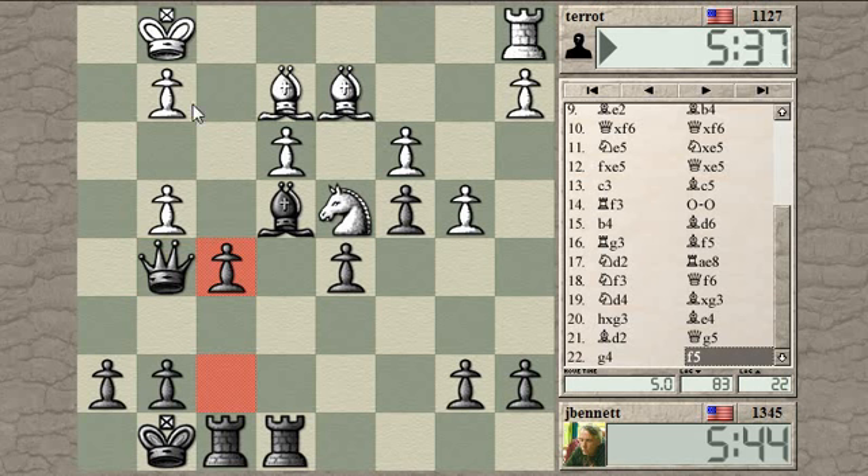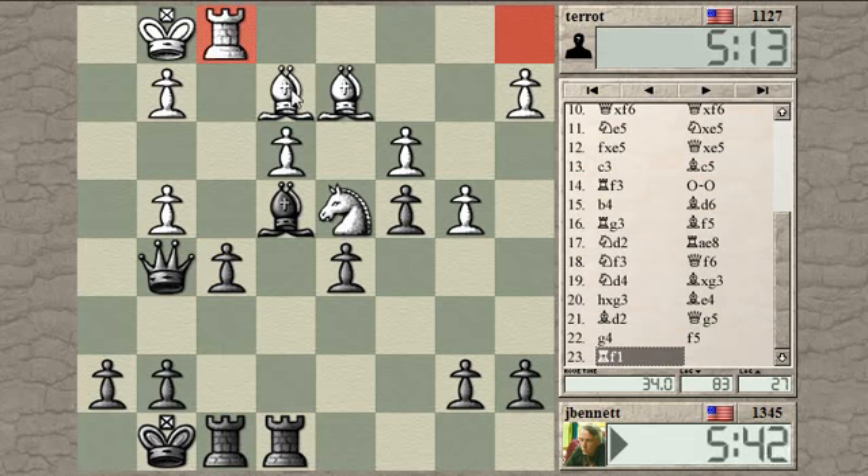He can't actually take because queen takes G2 is checkmate. It's tough to play. If you count the pieces - yeah, each side has four pieces, but I have a rook for a bishop and a queen for a rook - or, yeah, something like that. Queen for a minor piece.